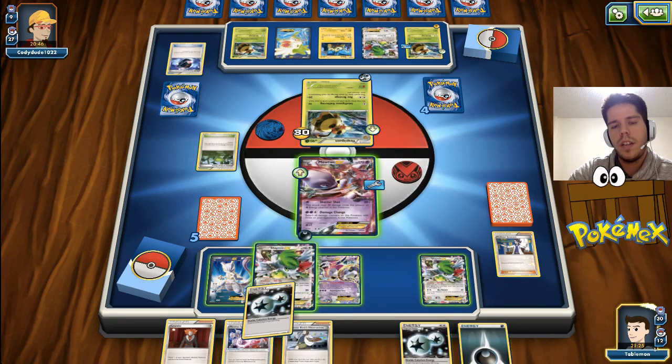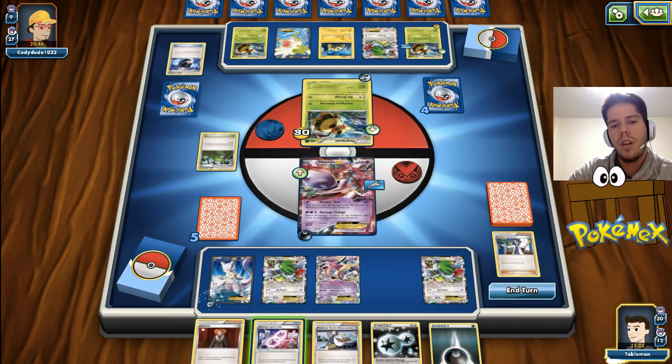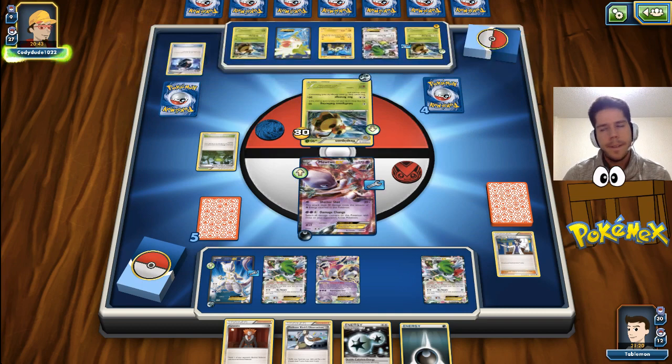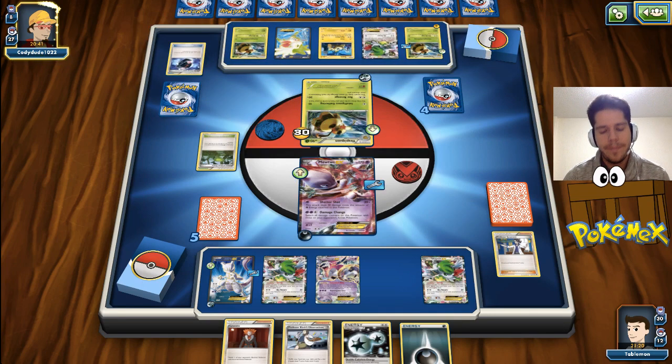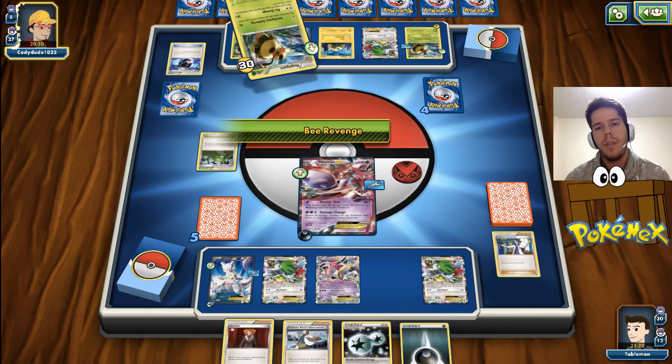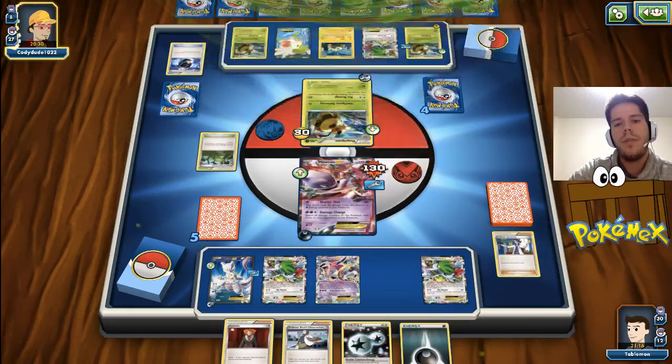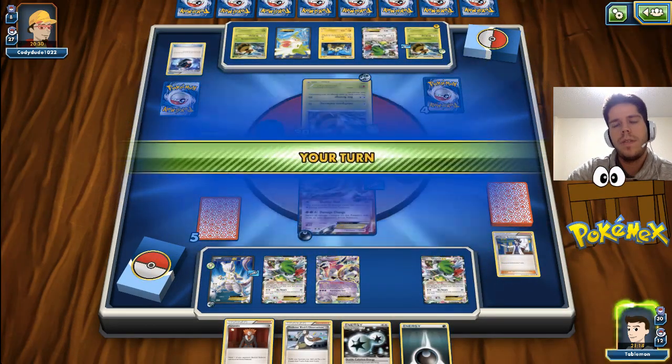I didn't get an Ultra Ball, I didn't get a Mega Mewtwo. Our starting hand was absolutely stellar. All he needs to do is KO both Shamans, which are pretty easy targets. He could potentially also KO my Mega Mewtwo, but just go straight for the revenge. So we still have a chance here, I guess.